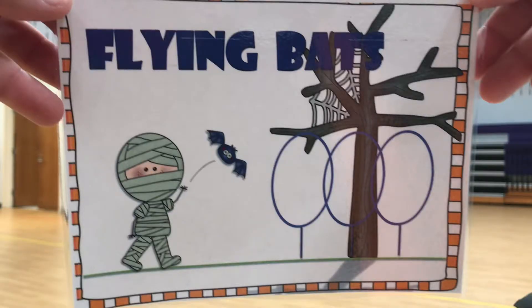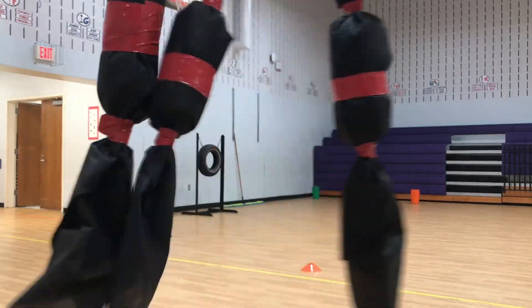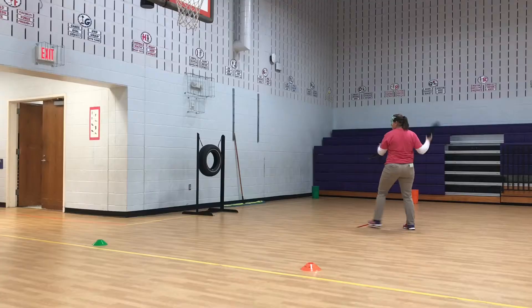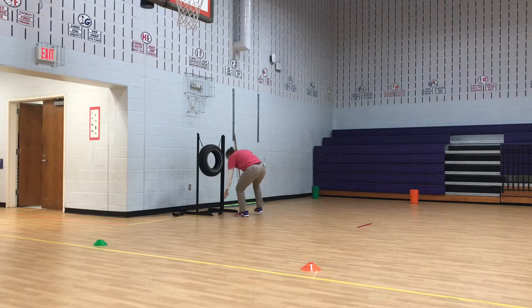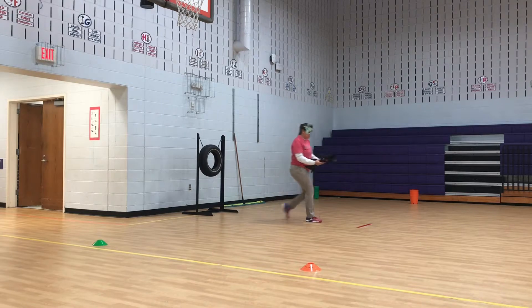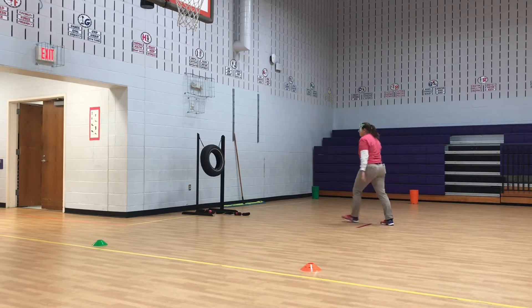On flying bats, you need to choose which line is your grade level — third, fourth, or fifth — and stand behind that line. You're going to take the bats, which are black and red, and try to throw them through the tire. Stand behind the line, step towards it, and try to throw it through the tire. When you're completely done, go collect all three, take them back to your line, and hand them to the next person, who then gets to take their turn throwing the bats into the tire.